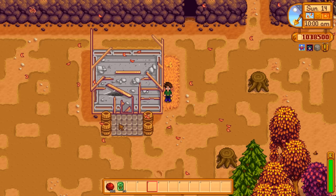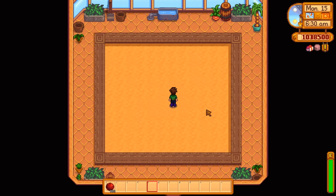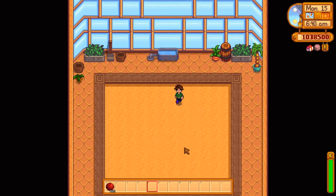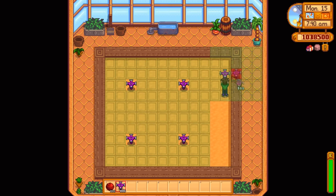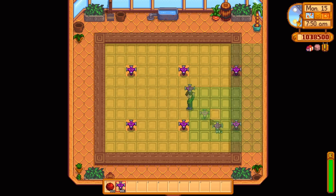Now that that's over with, one more day and our greenhouse will be ready to go. Let me show you the best layout for it. Unfortunately it is an uneven size, so if you're using the best sprinklers — the iridium sprinklers — they don't fit super nicely, but they do cover the whole space with minimal loss. There's just no proper way to do this, so you'll have either a little overlap or sprinklers watering outside your crops. I like to put a few on the edge, and you only lose four spots out of the whole thing, leaving you with 116 spaces to work with all year round.